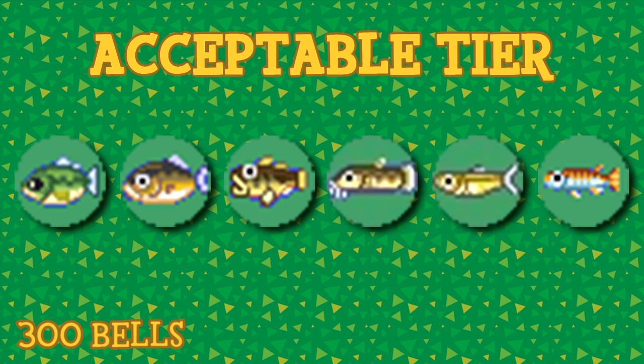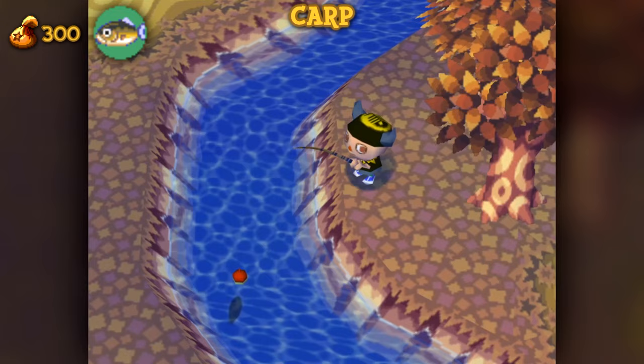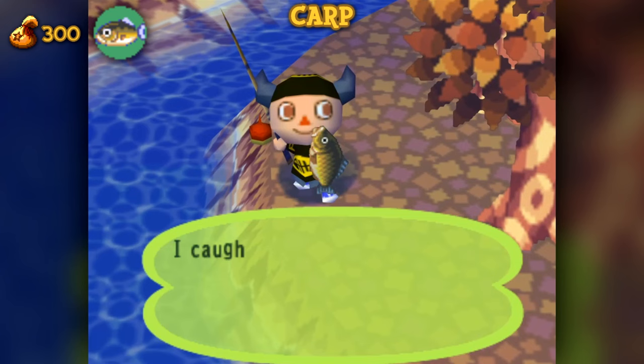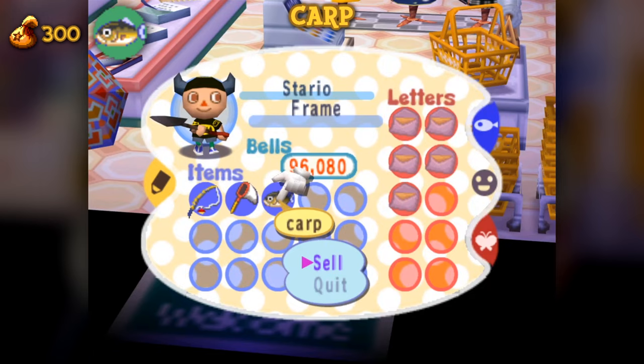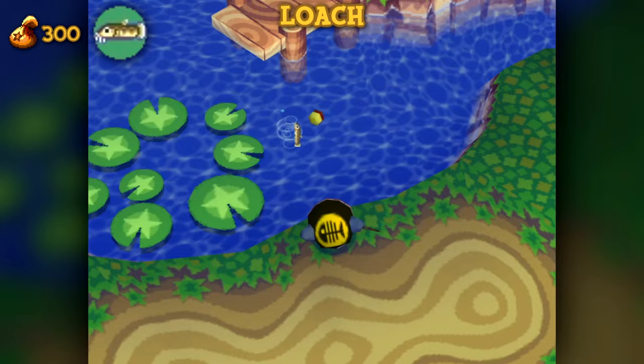The acceptable tier creatures have a value of 300 bells. The most common in this diverse tier would be the carp. This fish is available year-round at any time of day in the river. They have a shadow size of 4. Whenever I go fishing, each time I see a size 4 fish, I instantly associate it with the carp. While there are other common size 4 fish, this is probably the most common among them, at least in their territory.